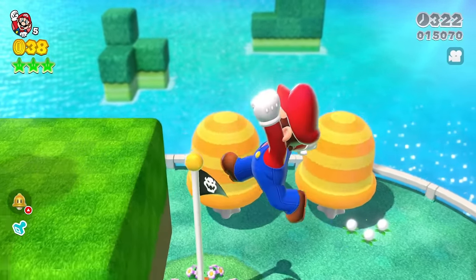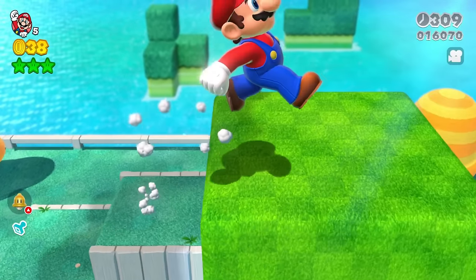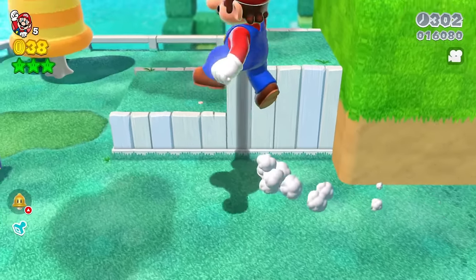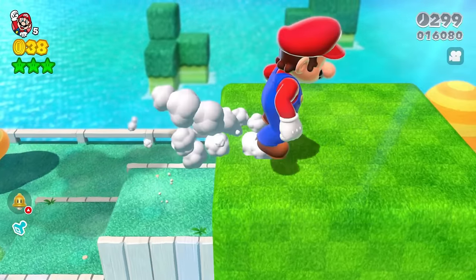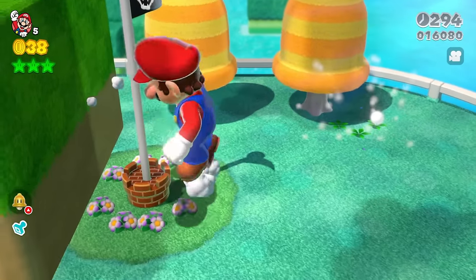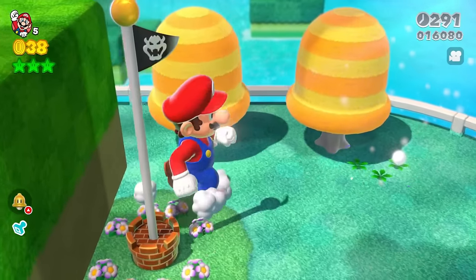Look at this — when you try to go into the goal pole, a lot of people were asking what happens. In some other Mario games, Giant Mario ends up destroying the goal pole, but in this game you just can't interact with it until you shrink back down to normal size. Giant Mario can't finish a level like this.